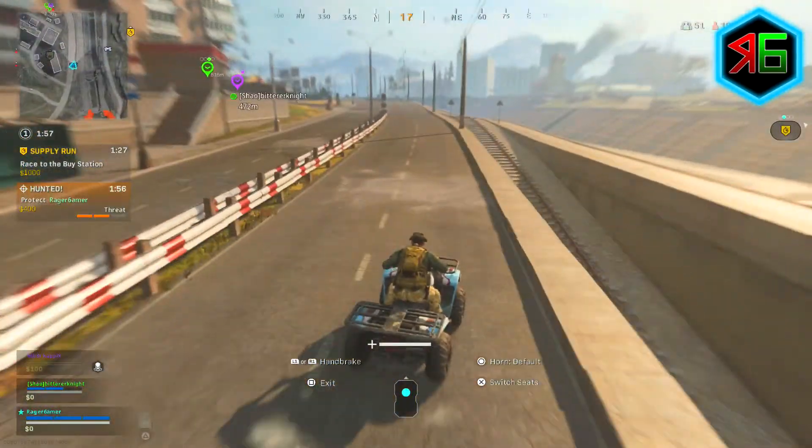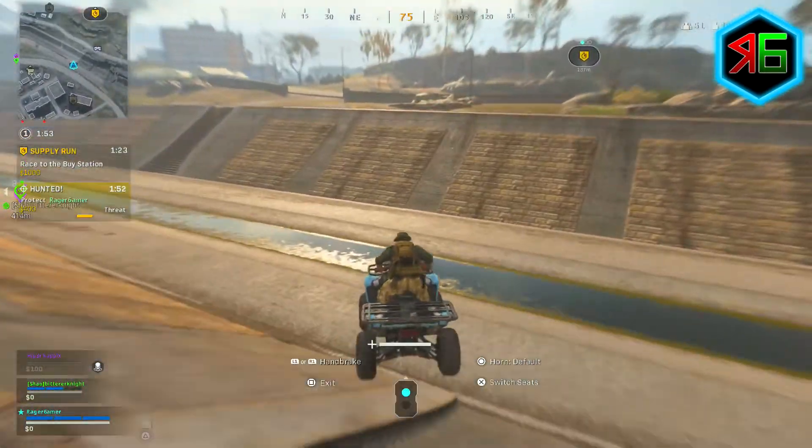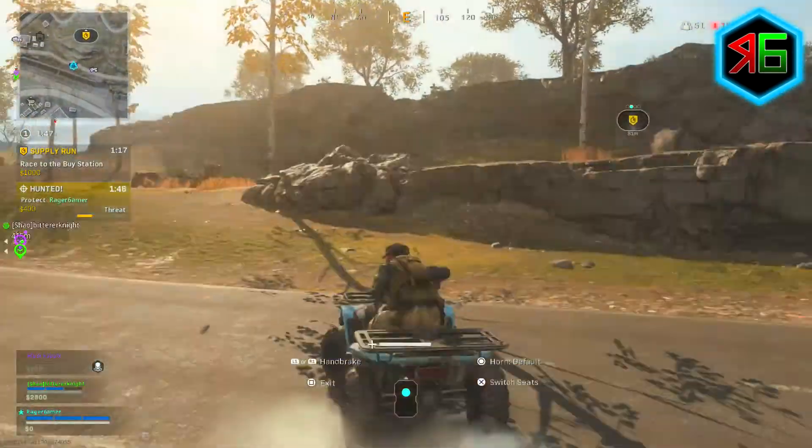If you're not sure what contract level you are, it's the number on the left-hand side of the HUD below the circle collapse timer. It starts off at level one with no bonus and goes up to level six at 180% bonus.